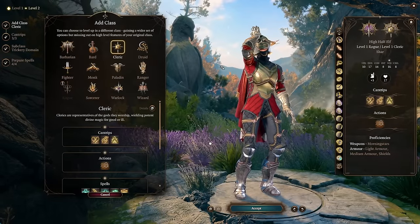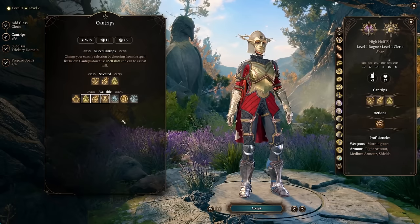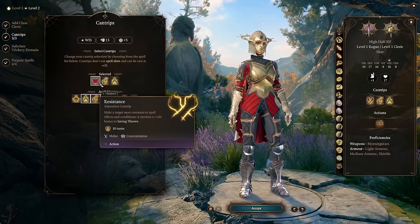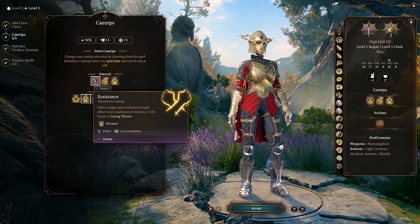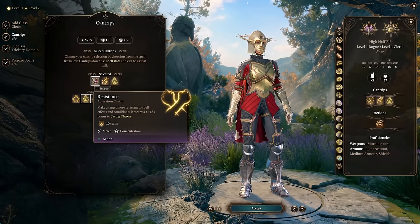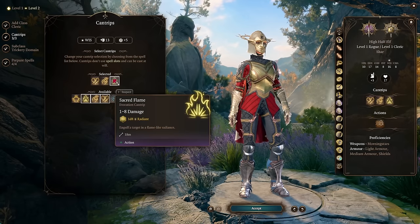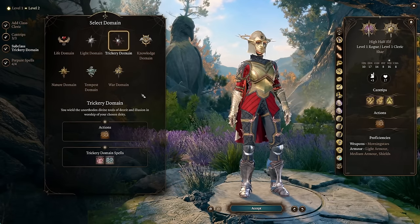At level 2 we start taking Cleric levels. This gives us proficiency in medium armor and shields that we wouldn't otherwise have as a Rogue. We pick three cantrips — I'd start with Guidance, since adding a D4 to any ability check is one of the better abilities in the game. Resistance is similar, adding a D4 to saving throws, which can come up in dialogue as well as combat. I'm also taking at least one attacking cantrip; since this build leans into radiant damage, I'll take Sacred Flame. Then I'm leaving Shadowheart as a Trickery Domain Cleric — her canon subclass.